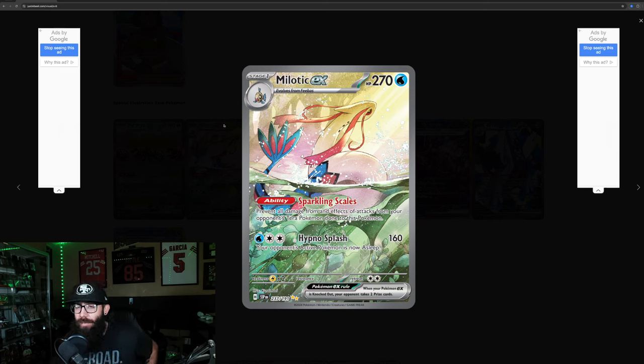The Pheobe that it evolves from goes down below here, kind of like how with 151 the Blastoise, Wartortle, and Squirtle all connected. This is another connected art card. This SIR is absolutely stunning in person — this card is going to be amazing.